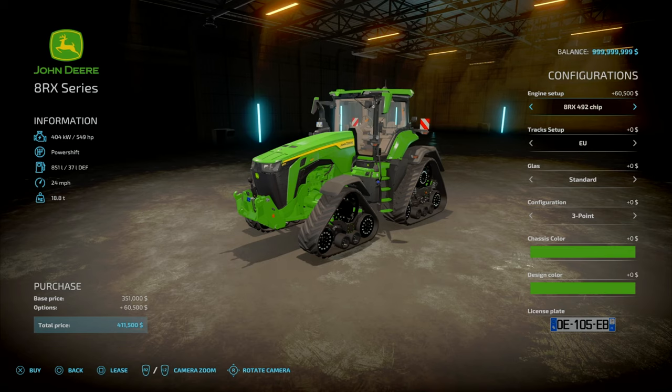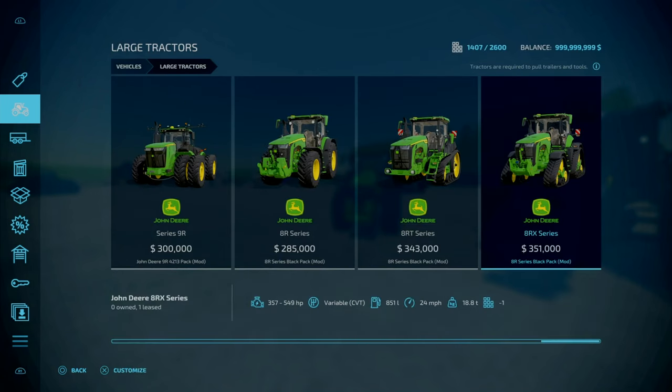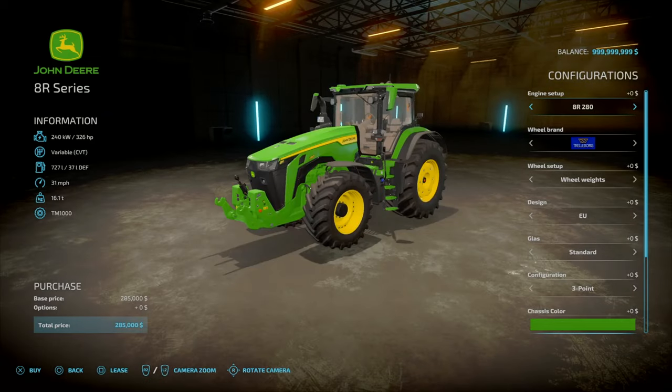We've got the Black Edition - always good to see. The 8R starts at 285 grand, going up to around 371. The 8RT goes from 343 up to 393, plus extras. The 8RX goes from 351 upwards to 400 and a half grand. Configurations are very similar to what you normally see on John Deere mods.